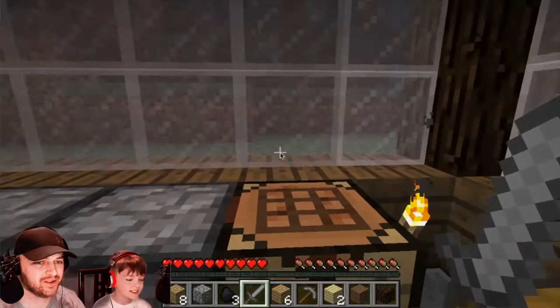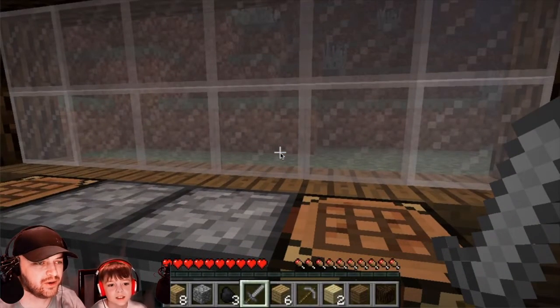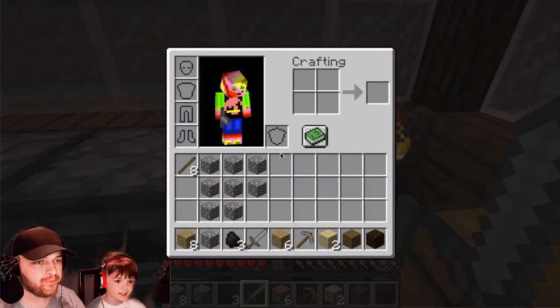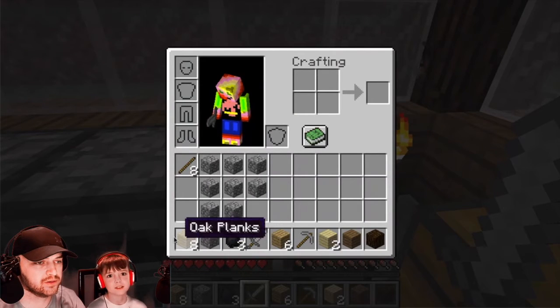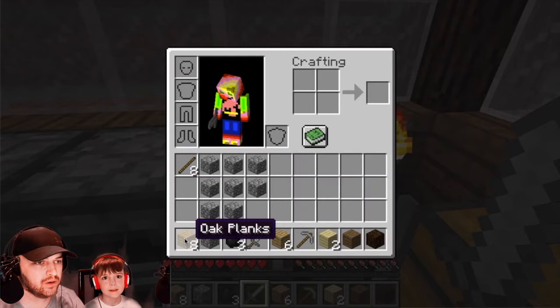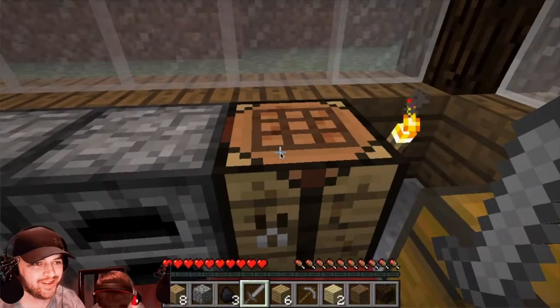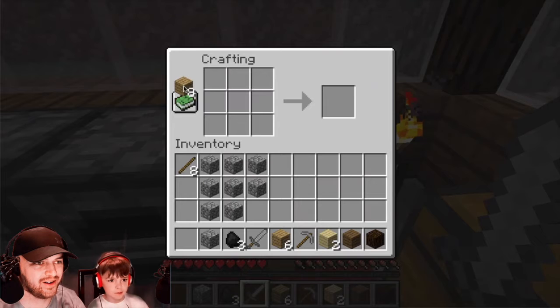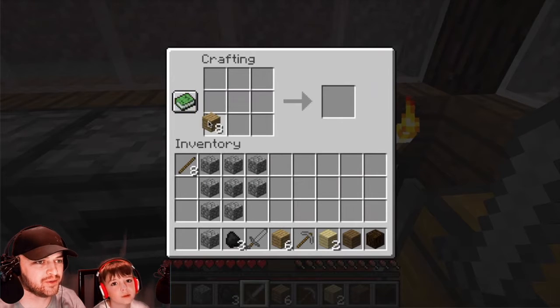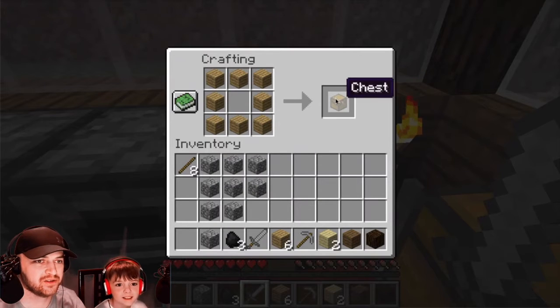Next is a chest. What do I need for that? Eight wood planks. Place a wood plank everywhere except the middle. There's a chest! I want to place it down and see what it looks like. And then you walk forward and pick it back up.